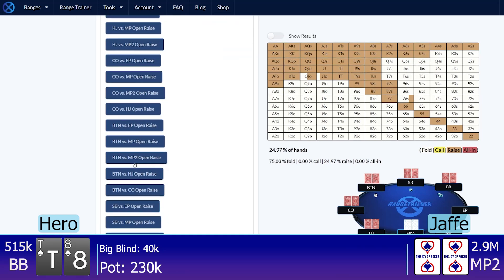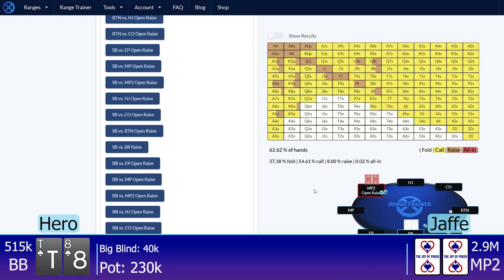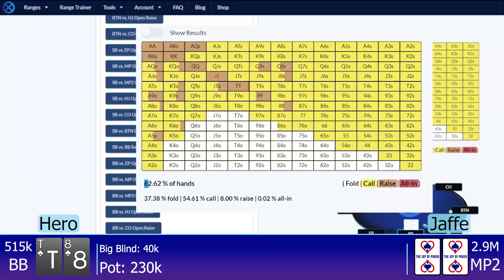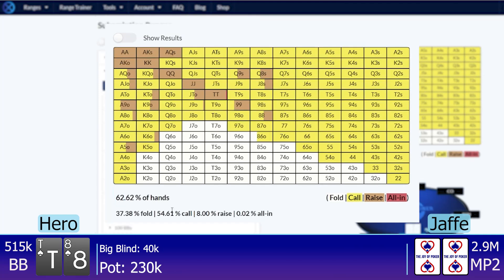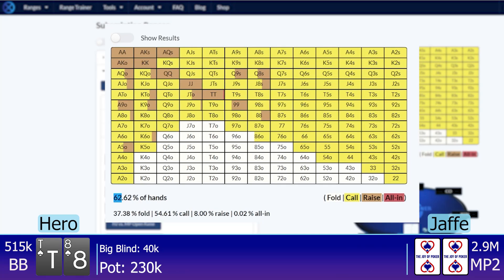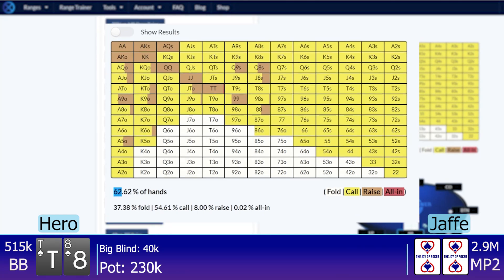If we look at a defense range here — 40 big blinds, big blind versus MP2 — I'm supposed to defend around 62% of hands at this stack depth. If we look at defense at say a 25 big blind stack open, that goes up to about 77% of hands, so I get to be looser.